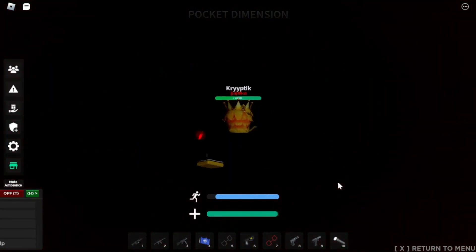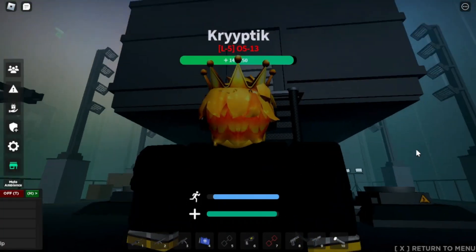Another pocket dimension is the quick escape. After going down one of the paths, you will be teleported out instantly. This is currently the easiest path to escape.